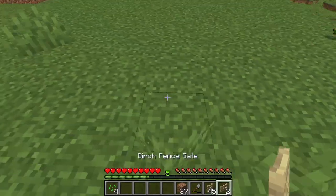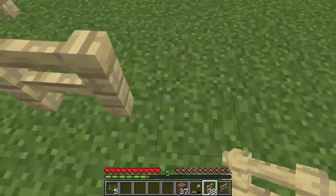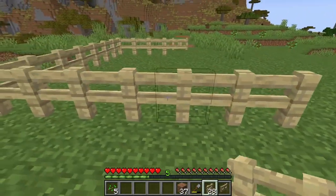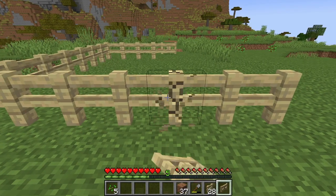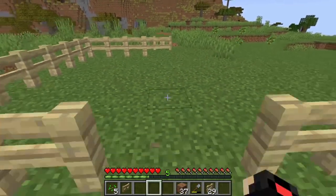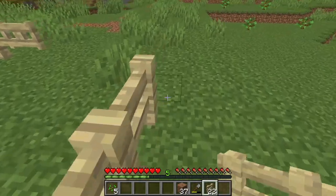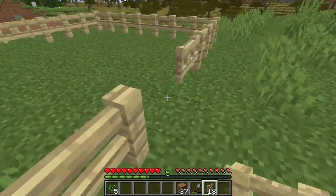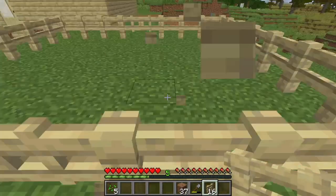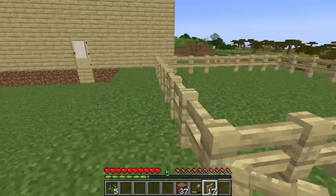We'll put the gate like here-ish. Yeah, so we got another gate here. I placed it in the wrong place. First pen done. I don't need it too high. Now, second pen.